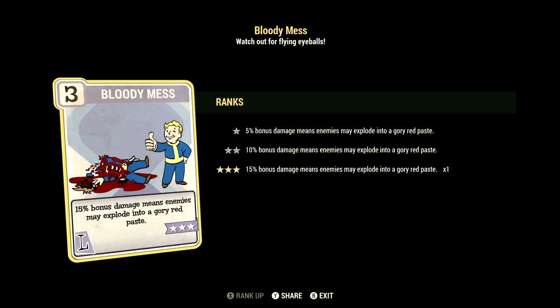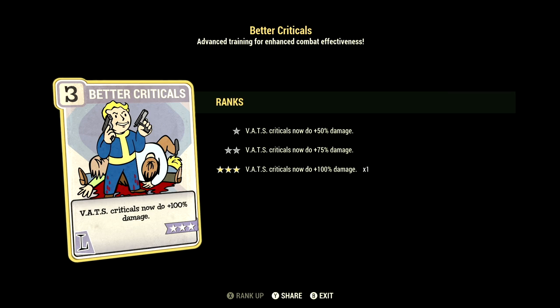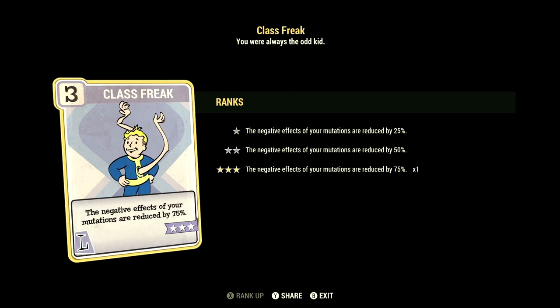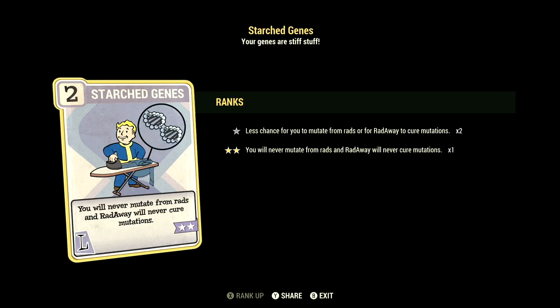Over in Luck, we have 15, and this one can have Bloody Mess maxed out — 15% bonus damage means enemies may explode in a gory red paste. We have Better Criticals maxed out — VATS criticals now do plus 100% damage. We have Lone Wanderer at 1 star — below 30% health, gain a 15% chance to avoid damage, no power armor. We have Class Freak maxed out — the negative effects of mutations are reduced by 75%.